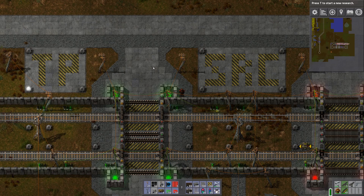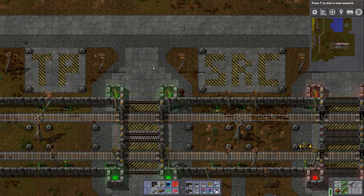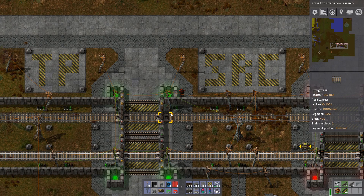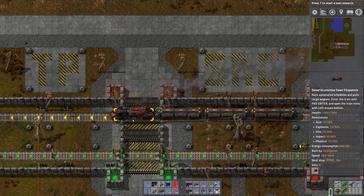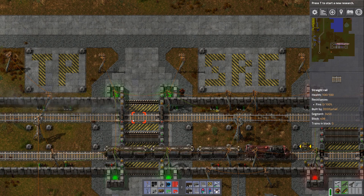Let's observe this train priority crossing and see the dynamics of it. By default, the player gates are open. But as soon as the train comes, it gets priority — thus being the train priority one. The train gates open, closing the player out, so the player has to wait. The train always gets priority to go through this intersection, keeping it moving so you don't interrupt your train flow.